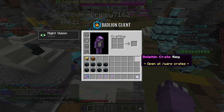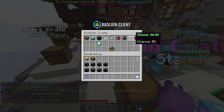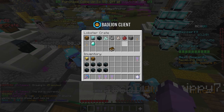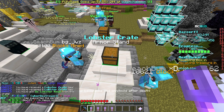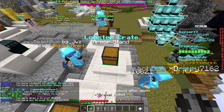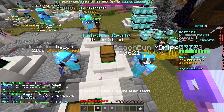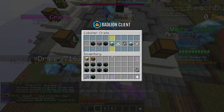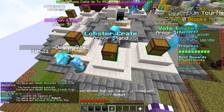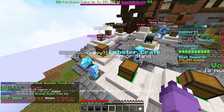We got a dolphin! What is our luck today? Hopefully we get robots — oh, we can get robots in the lobster crate! We got two lobsters. Yo, this is the craziest luck I've ever had. Boom — a gravel robot! And another lobster, then another gravel. At least we got robots.